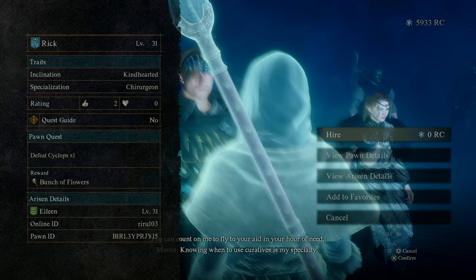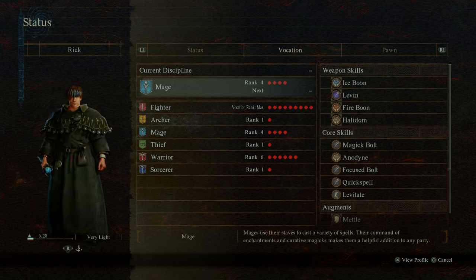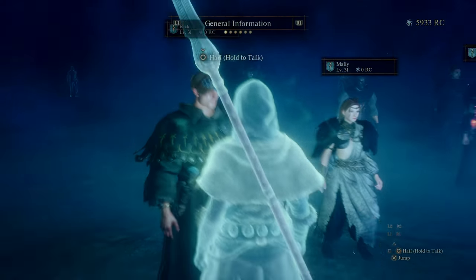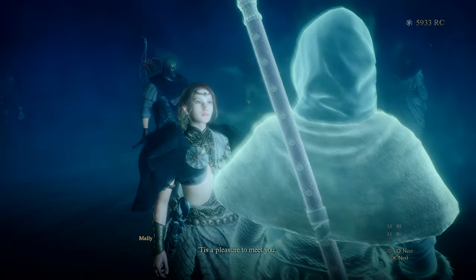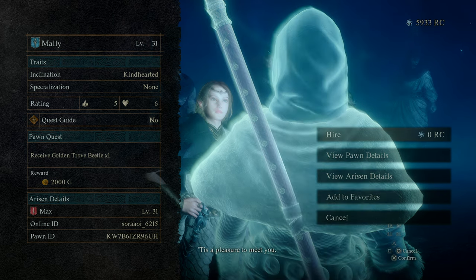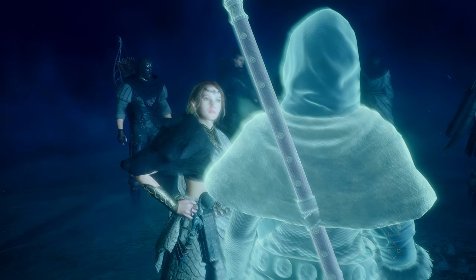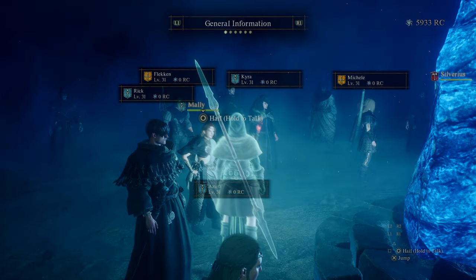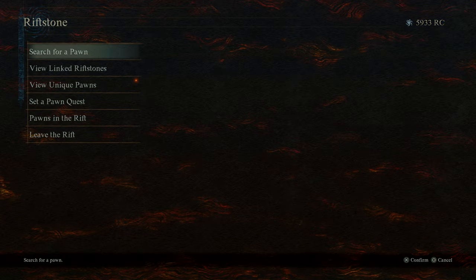Rick — defeat Cyclops, get a bunch of flowers. But you're only a rank four mage and started out as a fighter — I'd like a little bit more boom. Meli — it's a pleasure to meet you. Receive a Golden Trove Beetle for 2,000 gold, okay. And you are a maxed out mage — that's what we're talking about! Let's hire. Next time we find a golden trove we'll save it for Meli. So we have our party.